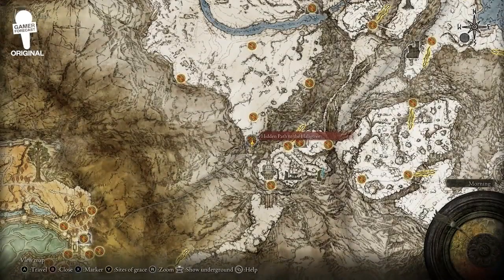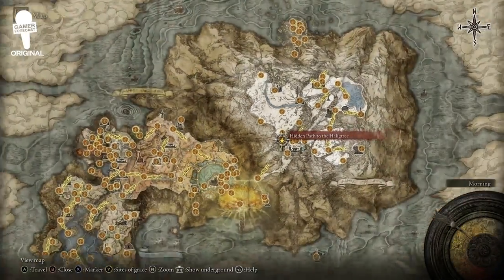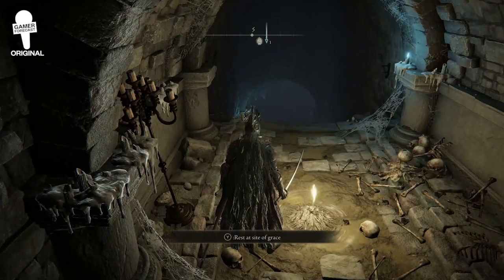If you take a look at the map, it's going to be in the northeast location — the section that allows you to go from the Forbidden Lands area to the Consecrated Snowfield.